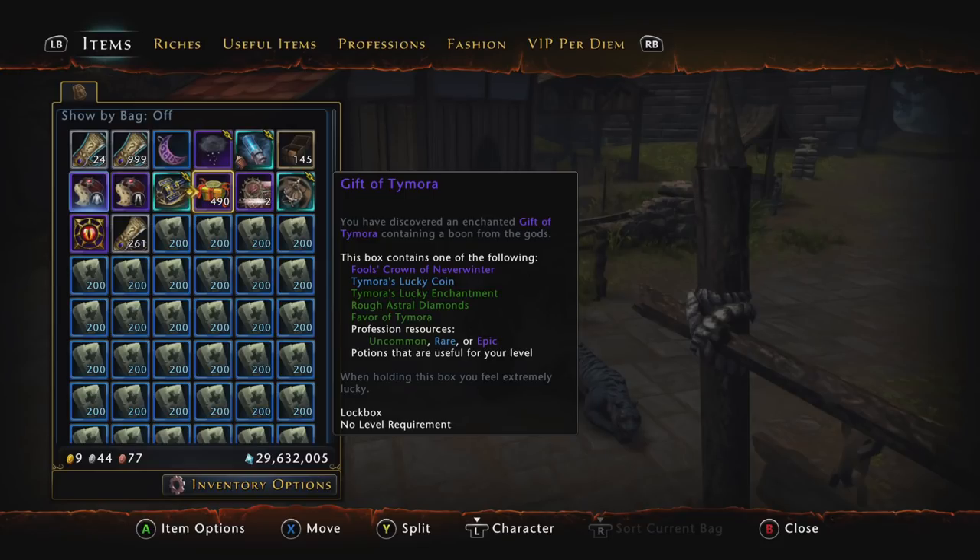You also get lots of other good stuff out of the Gift of Time Mora boxes. I opened up tons of them and got 10,000 Rough Astral Diamonds in one. You get tons of profession stuff out of them — things like Unified Elements and Broken Dragon Eggs that still sell for a lot of money on the auction house.